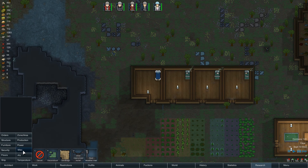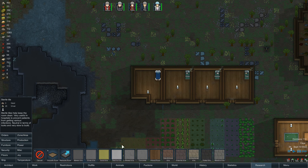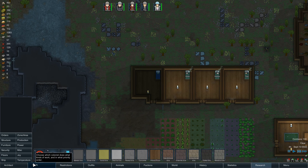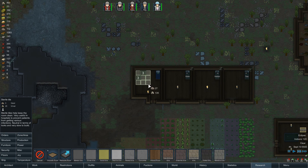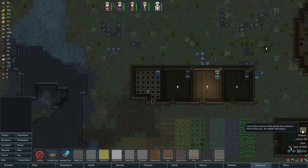Let's see what else we can do in here. Do we have sterile tile, or do we have to research that? Floors — sterile tile, here we go. Can I uninstall the floor — does that uninstall it? I'm not sure. Let's just pave over it with the sterile tile. And we have an eclipse.